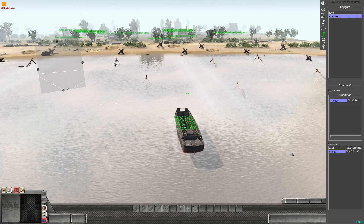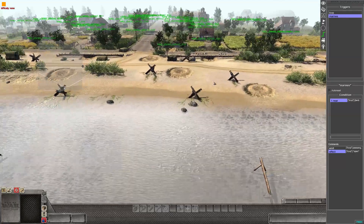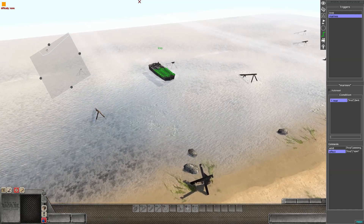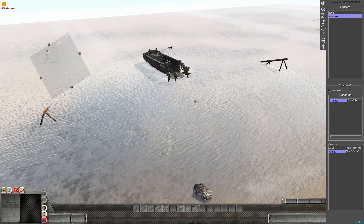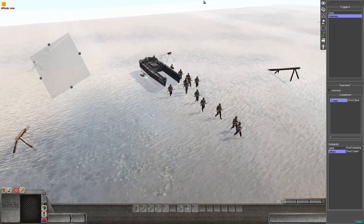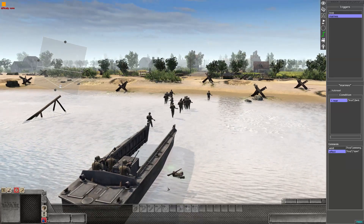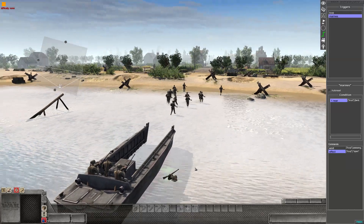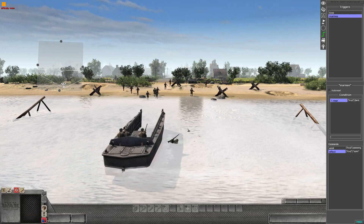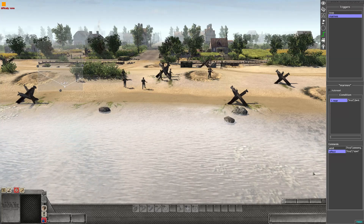Testing it: the ramp has dropped and the soldiers have come out, though they're currently just walking. Some soldiers do get a bit stuck — there's not much you can do about that but they sort themselves out eventually. You can see them splitting off in different directions, so that's working.